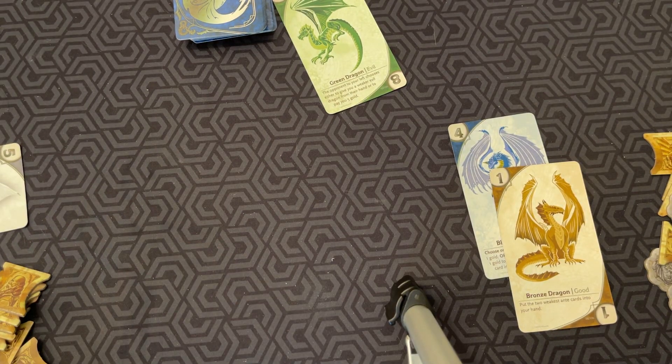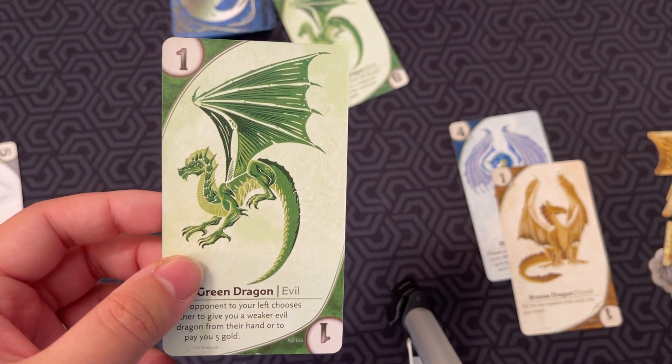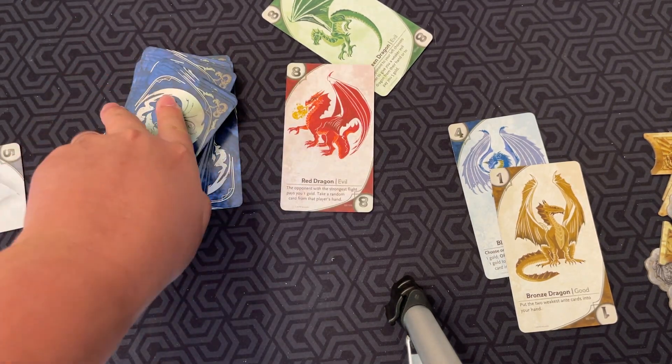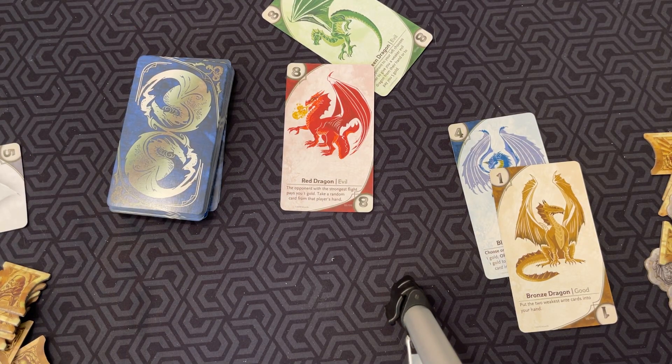If you ever have only one card left in your hand — or no cards — you have to buy new cards. To buy new cards, you reveal and discard the top card of the deck, pay gold equal to its value to the stakes, and then draw up to four cards. It's also possible to go into debt at the end of the gambit. It's basically an accounting of how much gold you were unable to pay. At the end of the gambit, if you manage to acquire any gold, you'll pay what you owe. If you don't have any gold, the game is over — the game ends when one player has no gold in their hoard. Whoever has the most gold at the end wins.